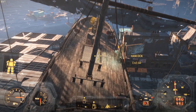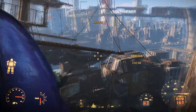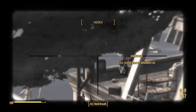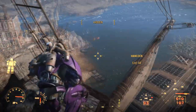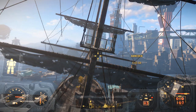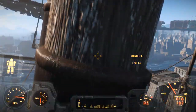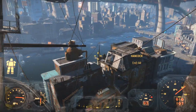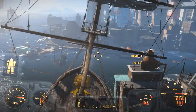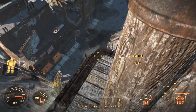We've reached the mizzenmast and we should be able to see Hancock from here. That's not going to be any good — we're going to have to get closer. Maybe the other side, or I could jump to the middle. Right, so we're going to walk out to the yard arm and we should be able to see Hancock.